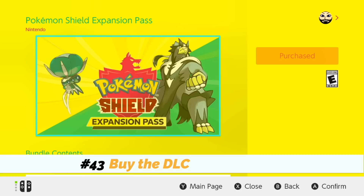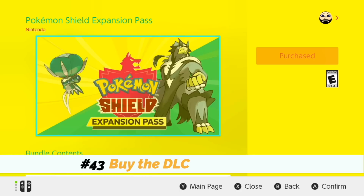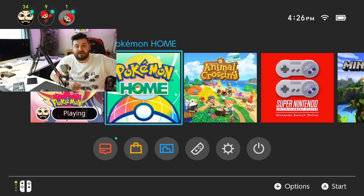Number forty-three: actually buy the Expansion Pass — that way the pop-up stops showing up on your menu screen. And as a bonus, number forty-four: organize Pokémon Home like you said you always would, but just never got around to.